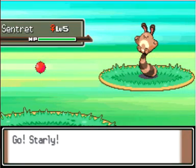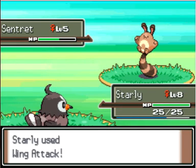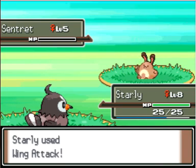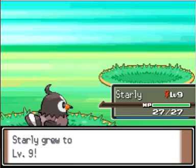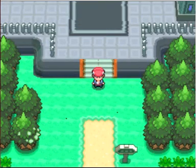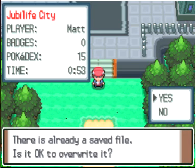I believe Growlithe does appear on this route. I'm going to have Starly battle this thing just to get some experience. Quick Attack — level 9! Good stuff. So here's Jubilife City, and as far as you guys are concerned, I have not actually gone into the city yet. I'm going to go ahead and end the video here. Thank you for watching, guys — leave a like, leave a comment, please subscribe, and I'll see you in the next video!